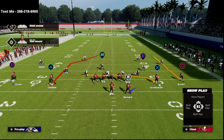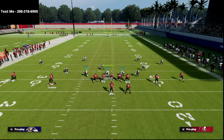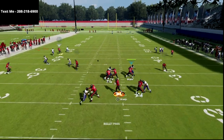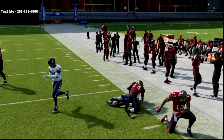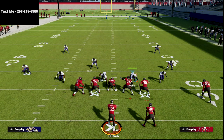Let me illustrate this. I'm going to put Mike Evans on a smoke screen and Godwin on a corner route. Watch what happens — Evans goes to the smoke screen, Jimmy Smith recognizes that's not vertical, comes back, and takes that corner route. It's one of the best ways to defend the smash concept, one of the most popular concepts year in, year out, especially from the gun spread.